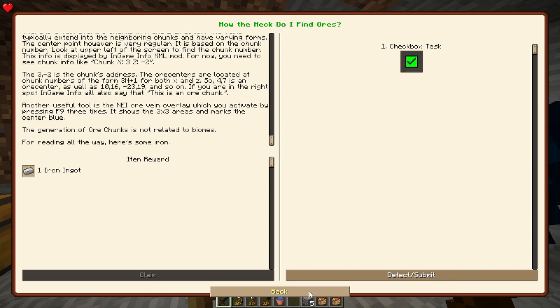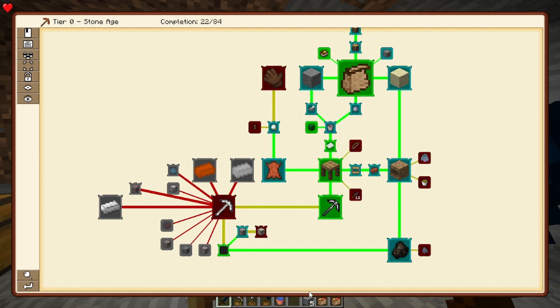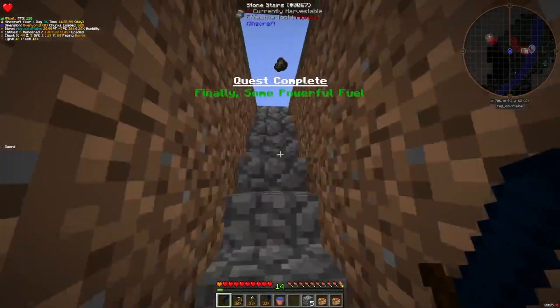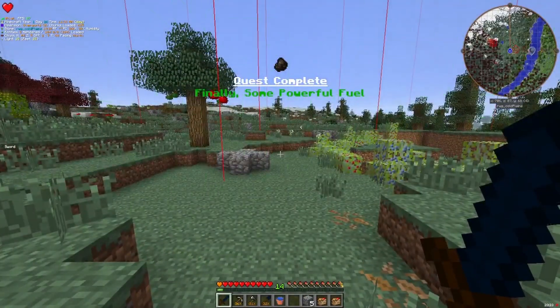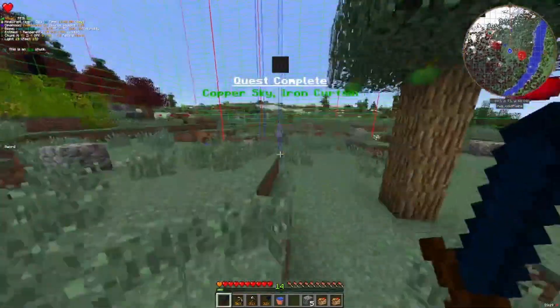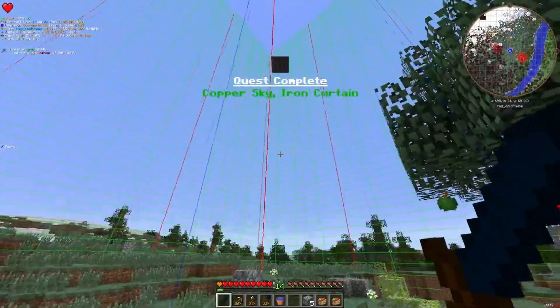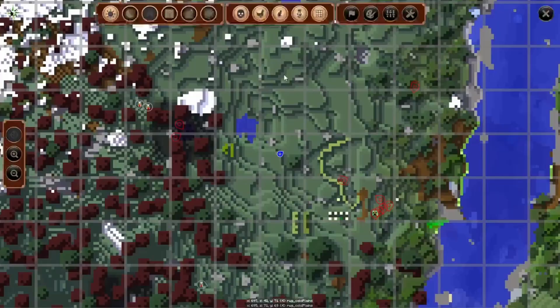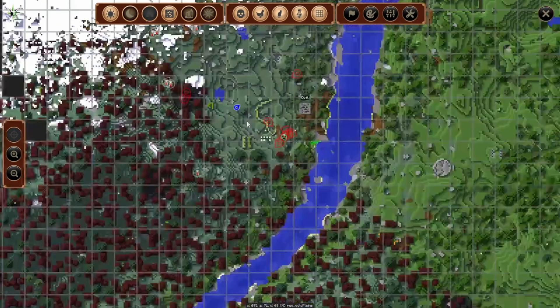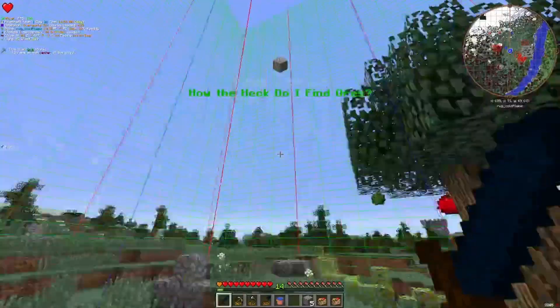Ore generation is kind of interesting in this pack. It doesn't work just how vanilla works. You have ore veins that are large and span chunks. Pressing the F9 key three times will tell you — the blue lines are the middle of the ore chunk. Then there's this 'show GT ore veins' thing. And I accidentally found this coal one just while I was mining, or while I was planting crops and stuff.